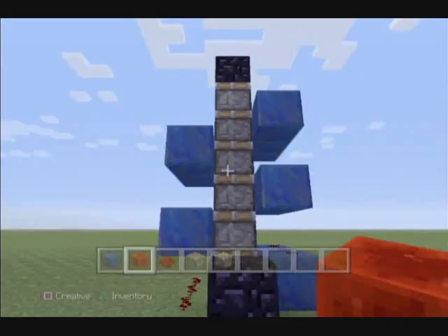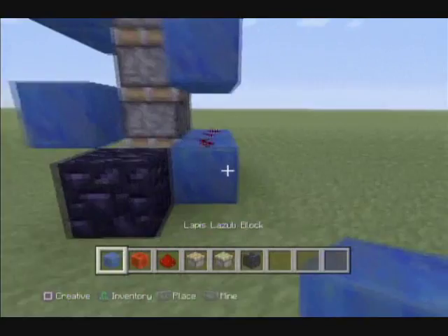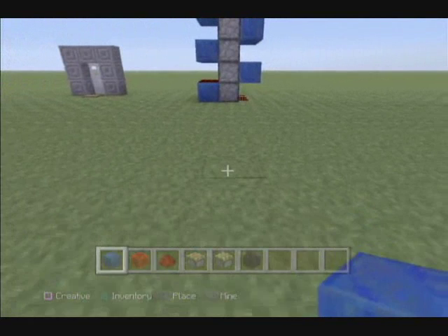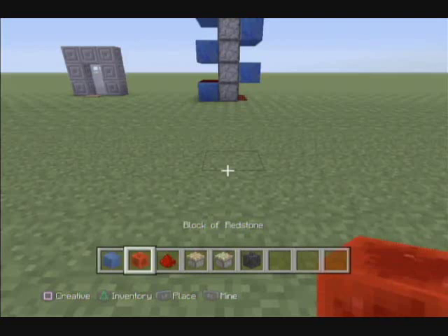So you guys probably came here to get a redstone elevator. Here's what you'll need to do for this redstone elevator. You need to get some sticky pistons, a normal piston, some redstone, a block of redstone, lapis lazuli, or basically any other block of your choice, as long as it's not the redstone block, and an immovable block like obsidian.